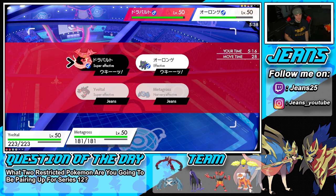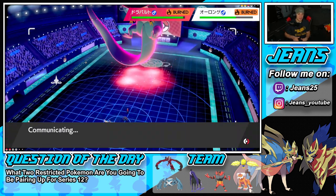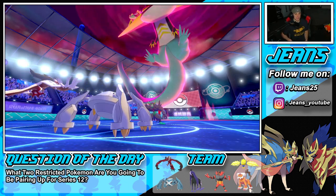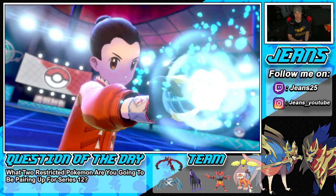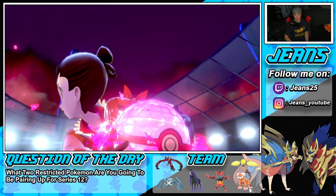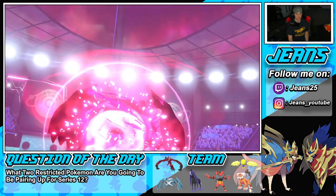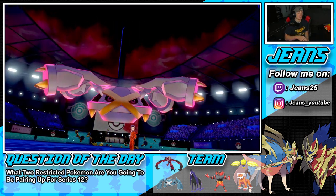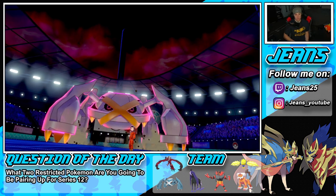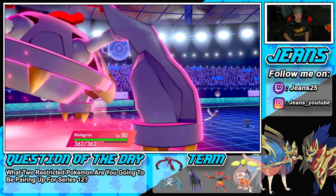Dragapult is the big threat — if we get rid of Dragapult, we'll be in a clean position to win. Grimmsnarl is just there to set up screens, but Dragapult is the one who can actually take out Pokemon. So we're targeting it down. Dynamax on Metagross again — but this time we played it slower and used the Dynamax a bit later.